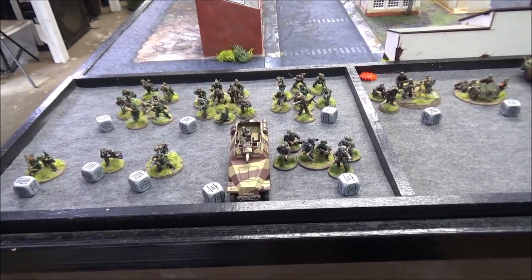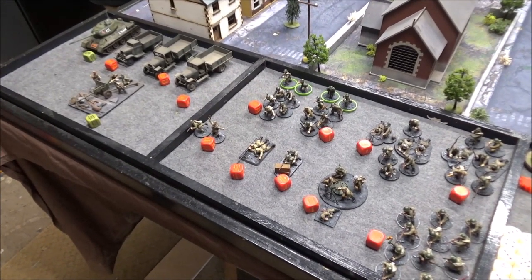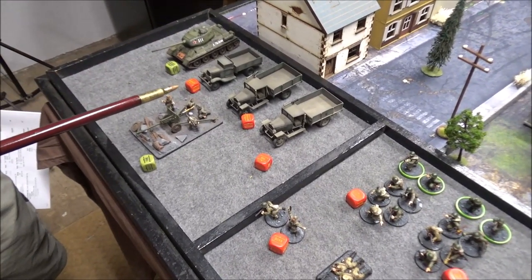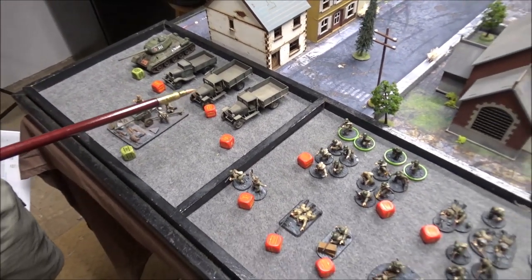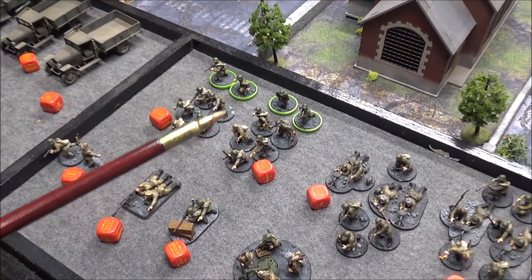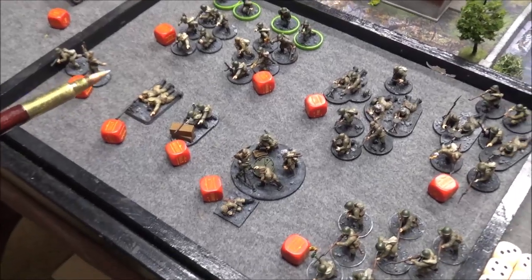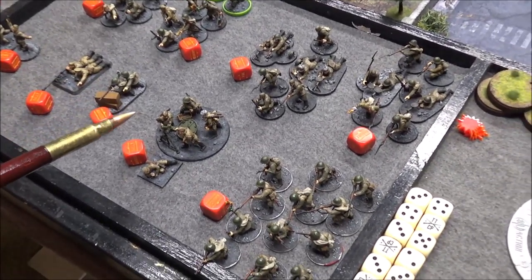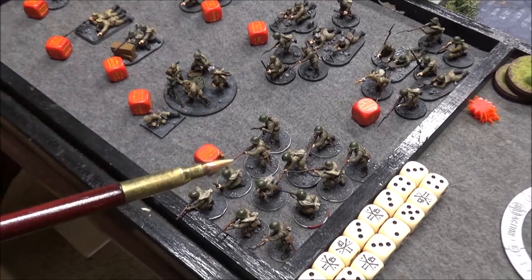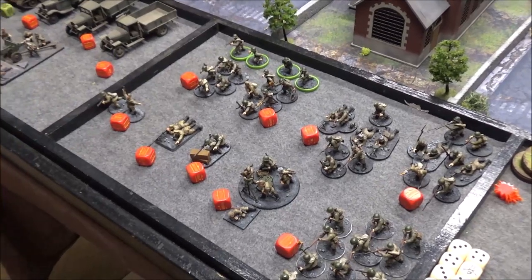Now we'll go take a look at Steve's list. Here on this side we have Steve's Soviets — 1,200 points, 13 or 14 order dice. We've got a T-34/85, a ZIS-3 divisional gun, three trucks with pintle-mounted machine guns, a junior lieutenant and his aide, two veteran squads with SMGs and Panzerfausts, an AT rifle, a sniper, a heavy mortar with spotter, two LMG squads of regular, and a free squad of inexperienced.